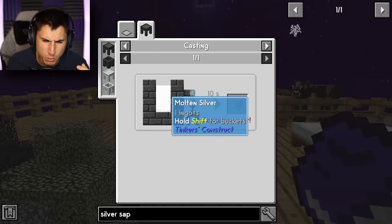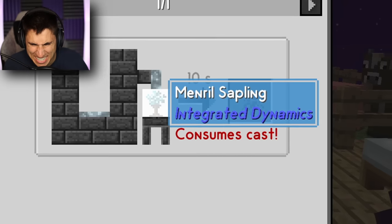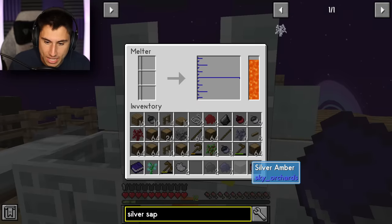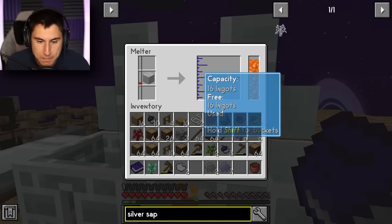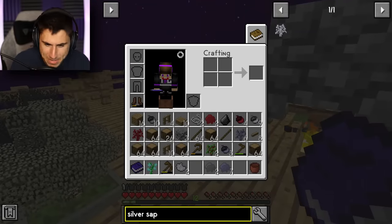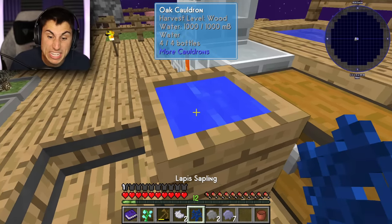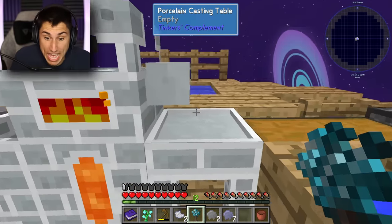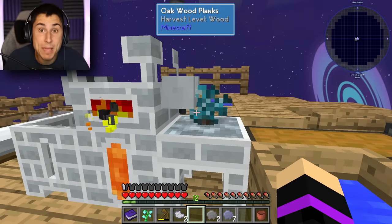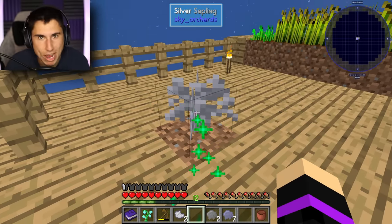To make the silver sapling I need molten silver and a mineral sapling. I throw the silver amber in the smelter. A mineral sapling turns out to just be a lapis sapling in water — so I take a lapis sapling and put it in. Once the silver has melted, I pour it and we're making a silver sapling. I plant it, twerk on it, and get silver acorns and resin.